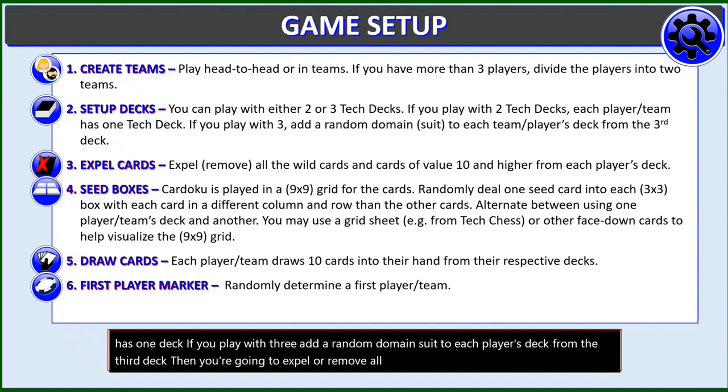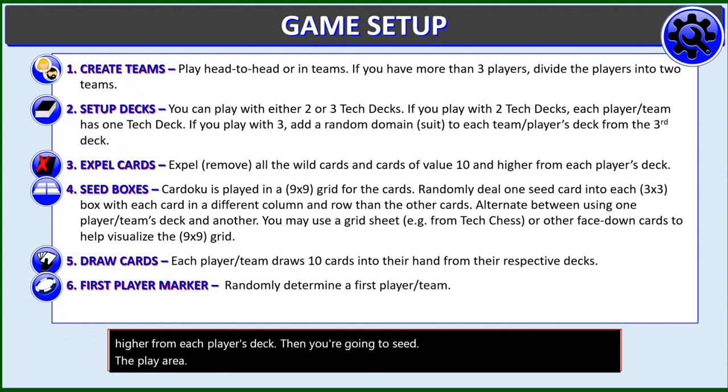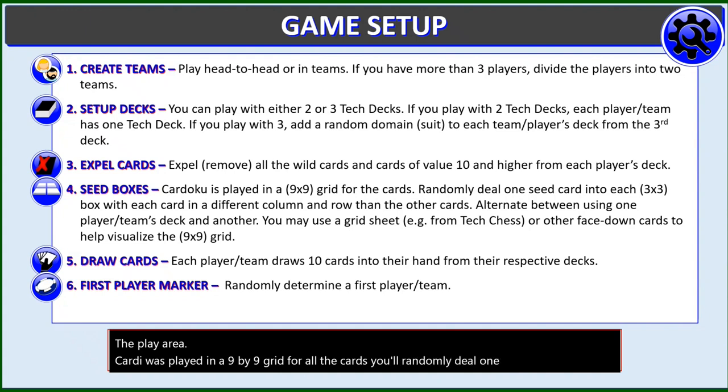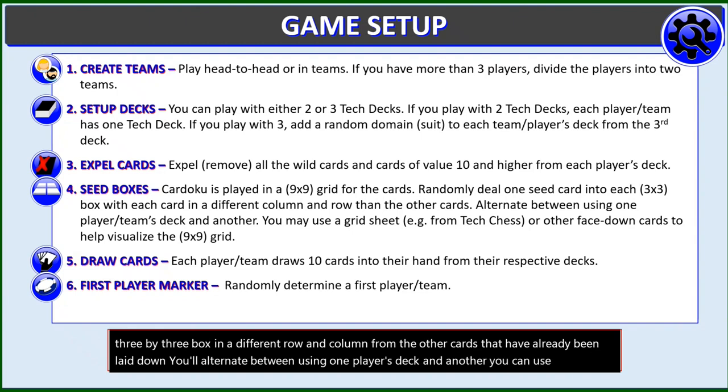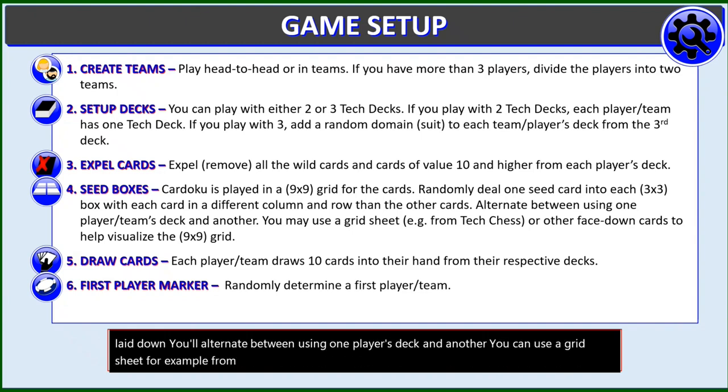Then you're going to expel or remove all the wild cards and all the cards of value 10 or higher from each player's deck. Then you're going to seed the play area. Kardoku is played in a 9x9 grid. You'll randomly deal one seed card into each 3x3 box in a different row and column from the other cards already laid down. You'll alternate between using one player's deck and another. You can use a grid sheet from Tech Chess or some other face-down cards to help visualize the 9x9 grid.